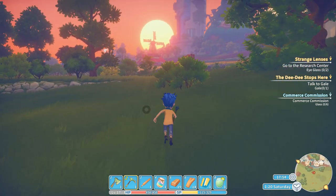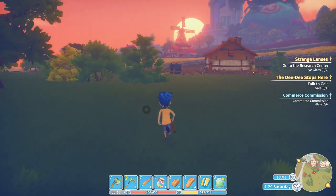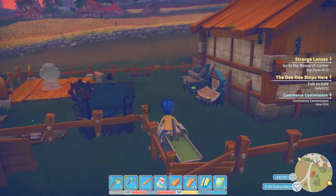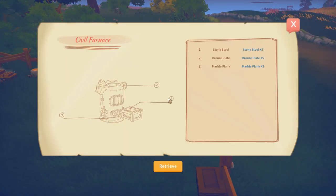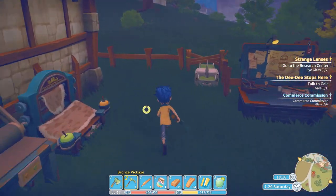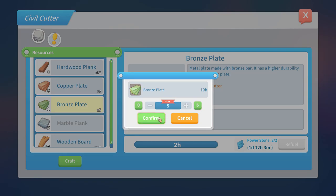It takes some days before you get the schematics, so the longer you wait the longer you have to wait for them. If you're further in the game and you need the Civil Furnace, it might already be too late — you need to have the schematic before that. So the only thing you have to do is wait, and once you get the schematics you can build it.